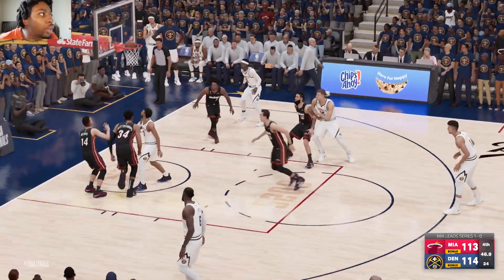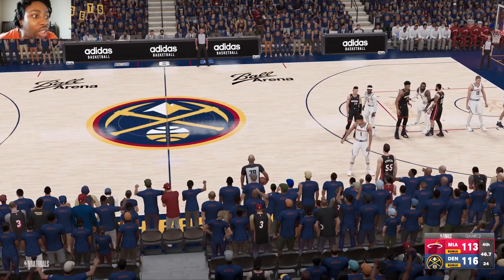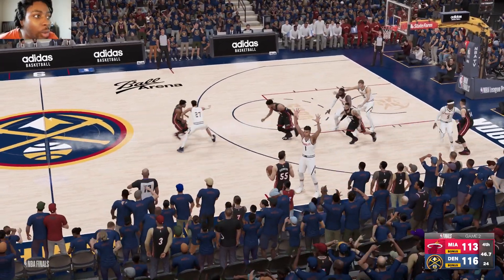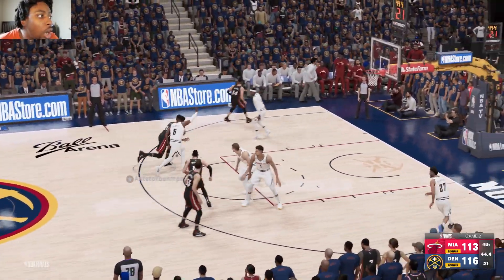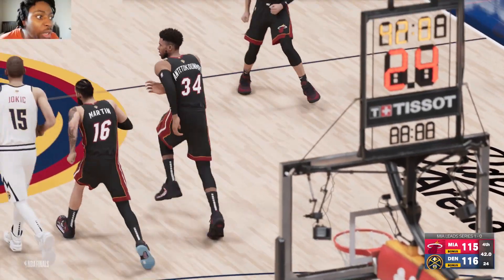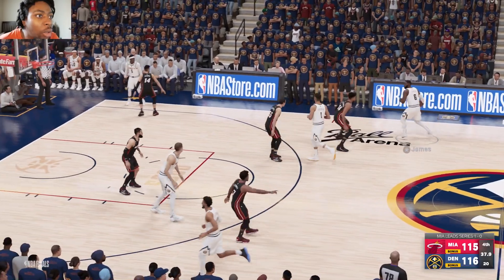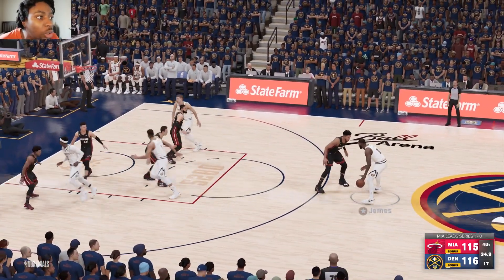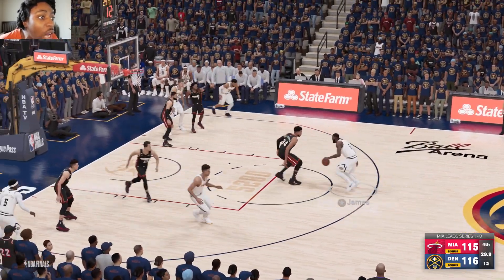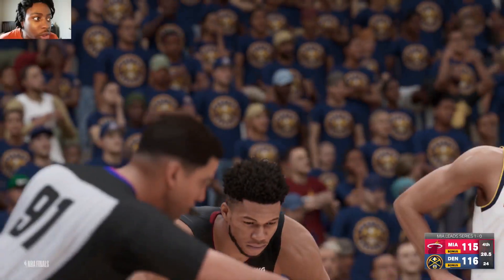The Nuggets are trying to get their first victory. Murray's layup hits and ties it. Notably, we didn't even see Jimmy Butler on the floor in Game 1. Duncan Robinson inbounding, Heat down three — here comes Giannis, drives past James, tough layup breaks it to a one-point deficit for Miami. Here comes LeBron, under 35 seconds remaining in Game 2. LeBron isolated on Giannis, crossover between the legs — his layup won't go, but he'll go to the free throw line to shoot two.